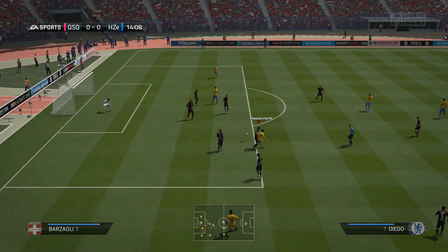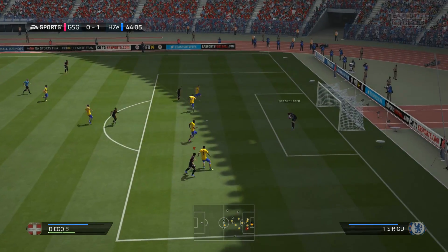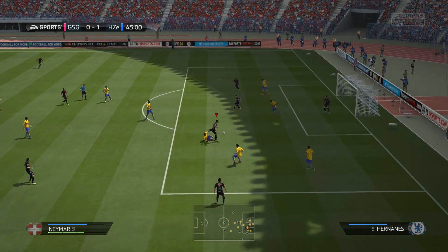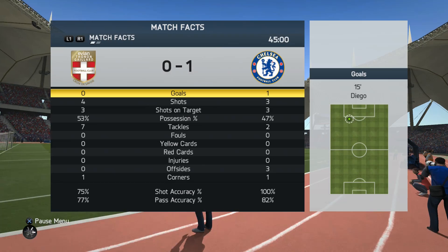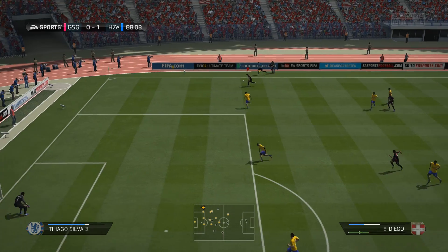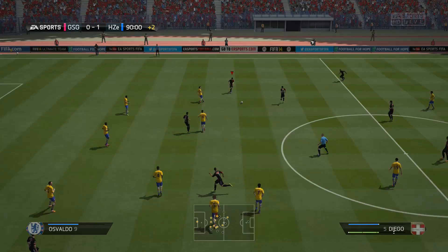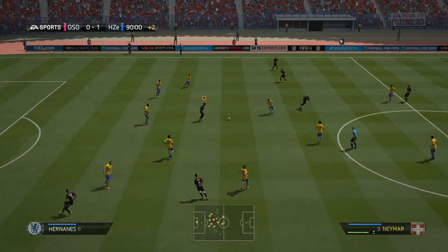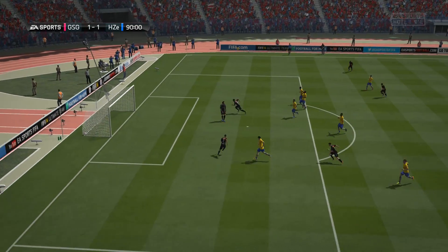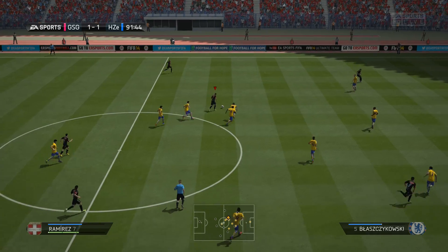My opponent's Diego scores a lovely finesse shot into the far corner to make it 1-0. I try to volley with Diego but can't get enough power on it. It remains 1-0 at halftime with pretty even stats. The second half is a midfield battle — neither of us creates much. Then in the 90th minute I get extremely lucky with one of those goals that just shouldn't have been, but I take it to make it 1-1.